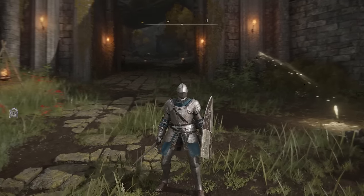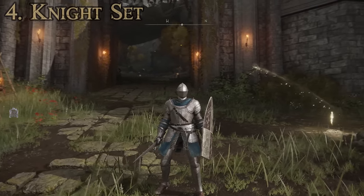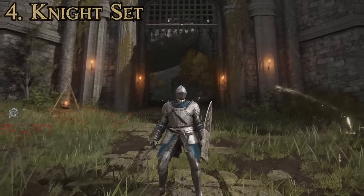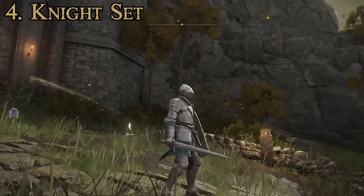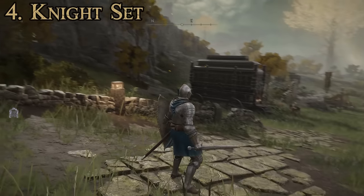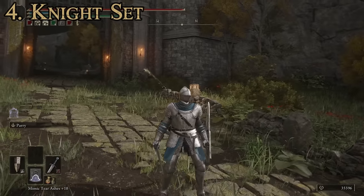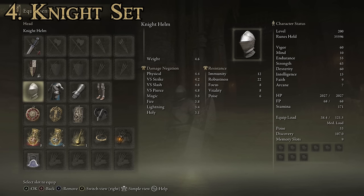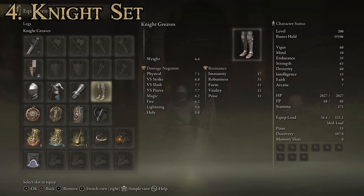At number four we have the Knight set, which quite possibly might be my overall favorite looking suit of armor in the game — I think it looks the best, probably because it looks the most like an actual set of medieval plate armor. It's also pretty easy to get; you can actually get it pretty close to the beginning. As far as components, it's made up of the Knight Helm, the Knight Armor, the Knight Gauntlets, and the Knight Greaves.